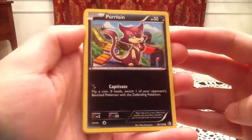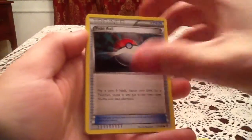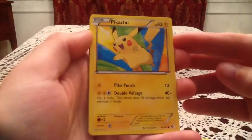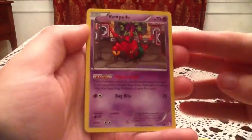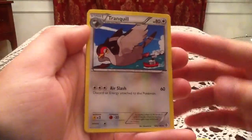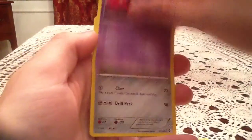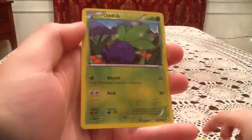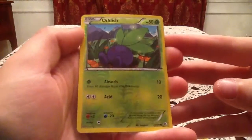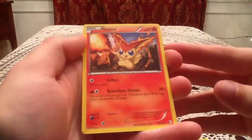So this pack has a Purloin, Pokeball, Pikachu, Taillow, Venipede, Tranquil, Gotharita, Skarmory. The Reverse is an Oddish, which is a common Reverse Holo. My Rare card is a Victini, non-Holo Rare.